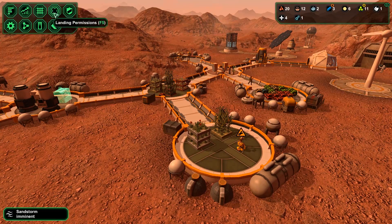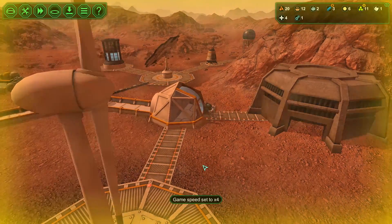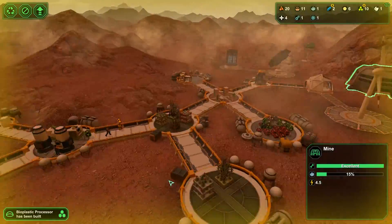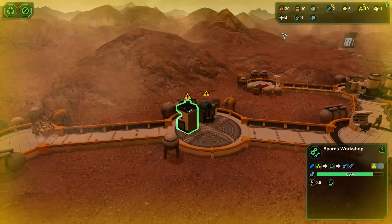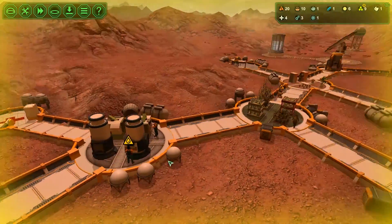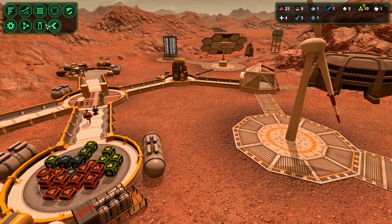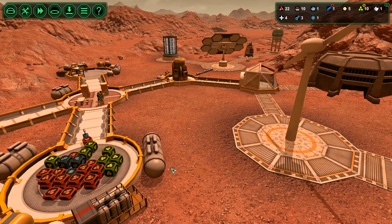We have a sandstorm — go ahead and start our alarm, yellow alert, bring everybody inside. This will power our wind turbine. Everybody's safely inside, good. We're working on making some spares — good, we need it because we're down to one. And we're making some medicine — good. Sandstorm's over, so let's turn our alarm off. Water is holding fine — good to know.